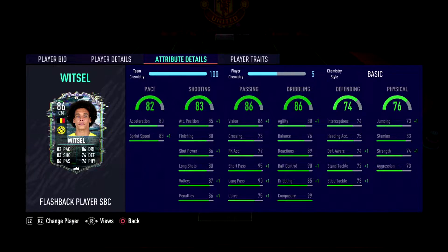In his dribbling he has 90 ball control, 99 composure, 80 agility, 89 reactions, 85 dribbling, and 76 balance. His defensive stats are pretty much 74 across the board — 74 interceptions and defensive awareness, 72 standing tackle, 73 slide tackle, and 75 heading accuracy. Physically, 83 stamina — I wish that was a little higher given how much running he does.